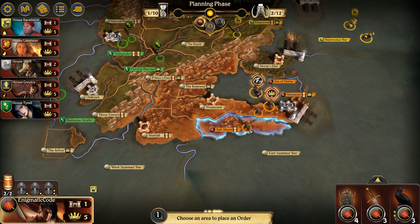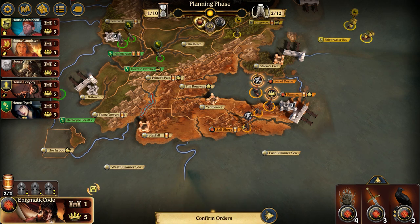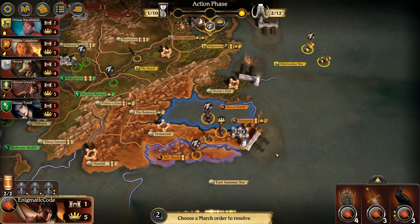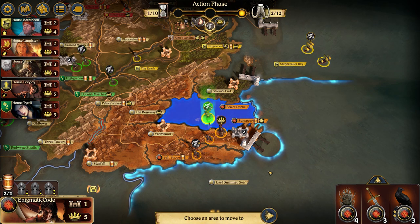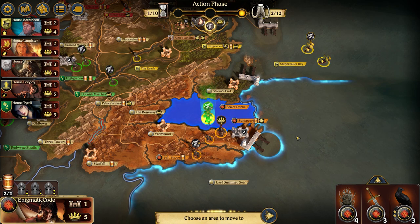If you think Baratheon might try to move there, you might want to play a plus one. In this case, I'm going to take that plus one token and put it on Salt Shore to move into Starfall. You want to make sure you march with the plus zero token first, whether you put that in Sea of Dorne or Salt Shore, just so you don't waste that plus one. I'm going to go ahead and move this ship out into the East Summer Sea — it's especially important because once Baratheon gets a foothold, it's hard to get rid of him, and he has a March order on him right now.